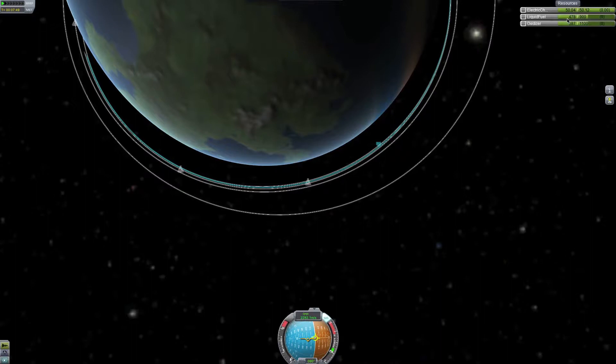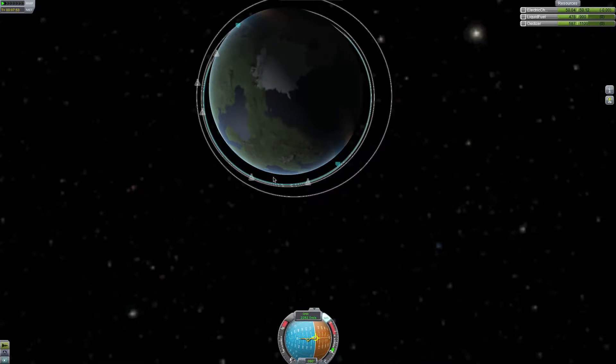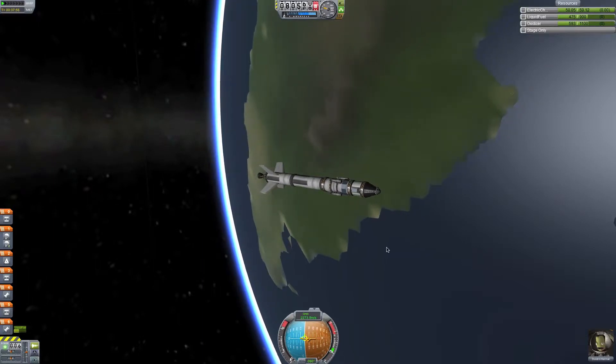Let's check our fuel: 478 liquid fuel. I'd like to switch over to my other rockets to see how much fuel they have — these are the ones from my test flights. 478 for the one we just flew. This other one has 475, so we did better. And this is my first attempt in which I got through to space.